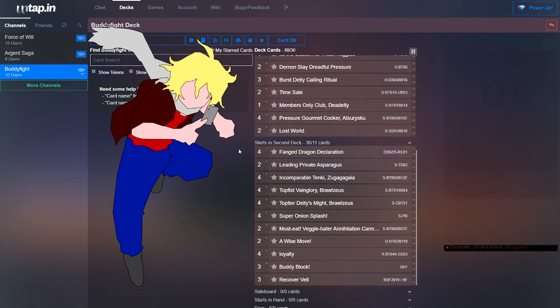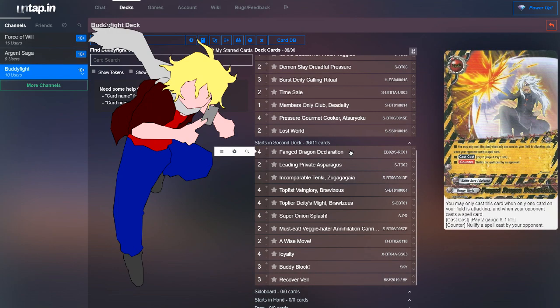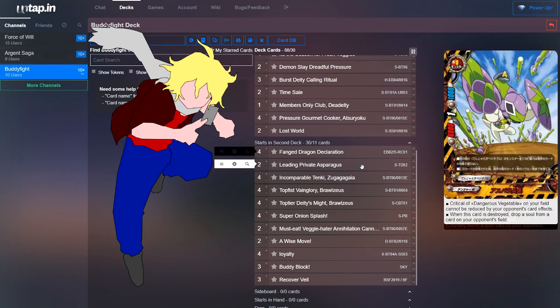There are some other cards you could possibly run. You could run Fang Dragon Declaration, which is a really good spell-nullifying spell for Danger World. You could also run Leading Private Asparagus — the crit of all your Dangerous Vegetables can't be reduced, and when destroyed, drop a soul from an opponent's card on the field. However, Asparagus is kind of situational, which is why he's not in the main.